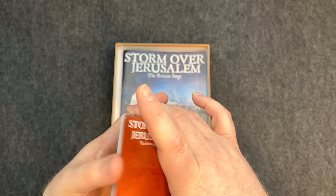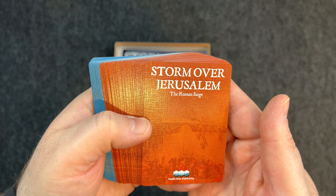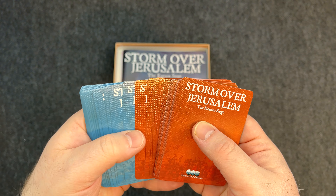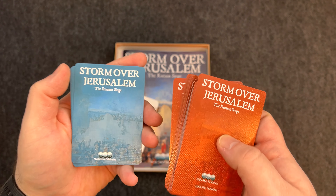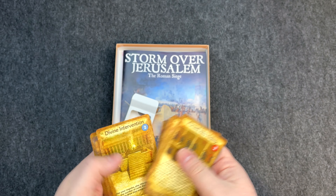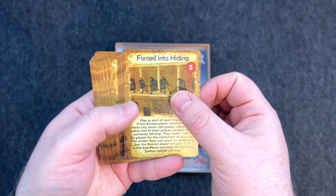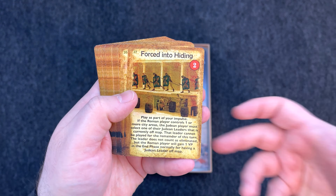Looking at these cards, I can already tell they are wonderful quality — a nice linen finish. You can actually see that linen finish; super nice quality. And you have cards for both sides: cards for the Roman player and cards for the Jewish player. With my recons and unboxings, I'm not teaching the game or covering everything — I'm just running through, giving my first impressions, and you get to see the game in 4K.